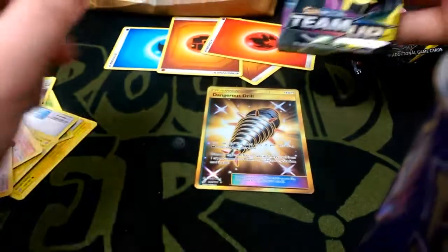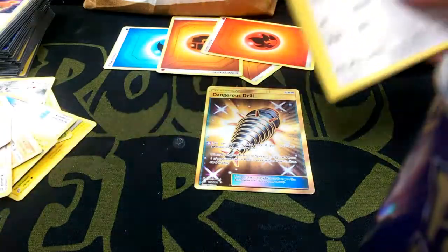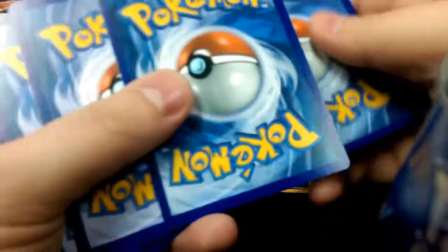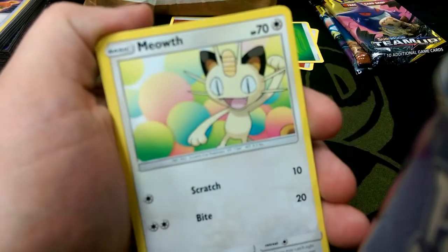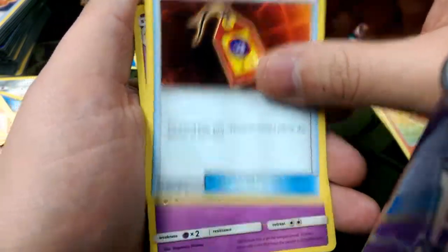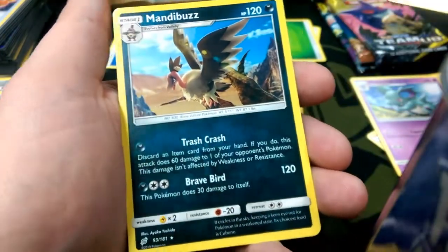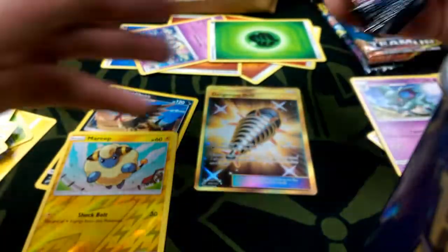Starting things off with Meowth here. Nidoran, Larvitar, Psyduck with Headache, Voltorb, Returning Label — put something from your opponent's discard pile back into the active. Mareep Reverse, and a Mandibuzz Rare. I don't know what Mandibuzz does, but it does something with the trash.